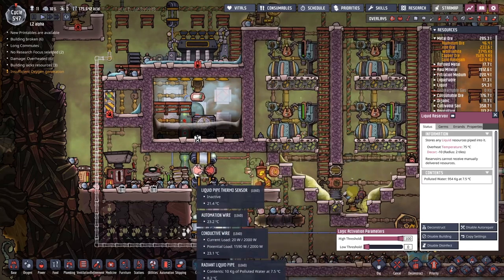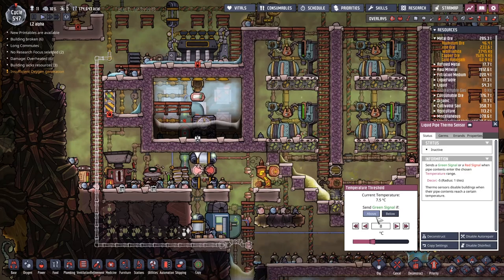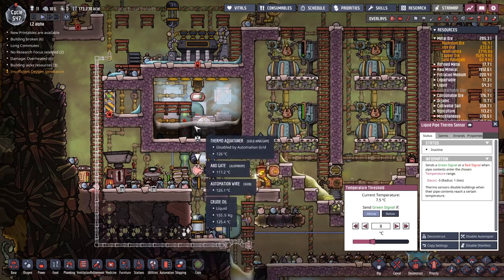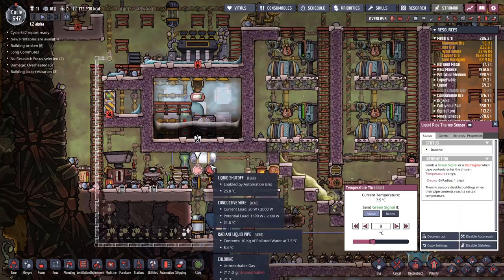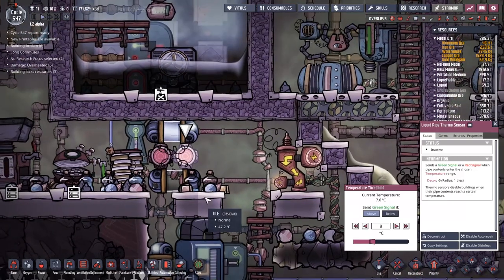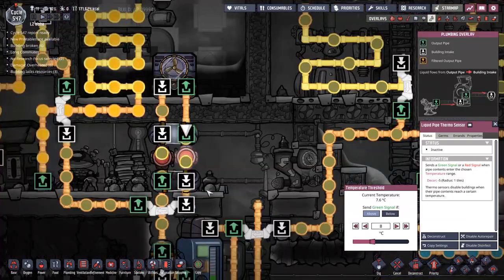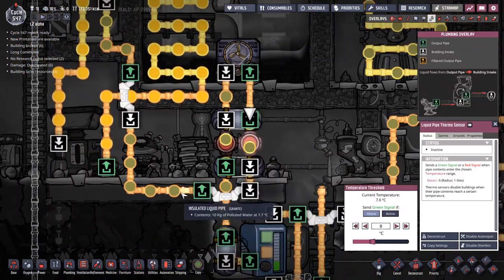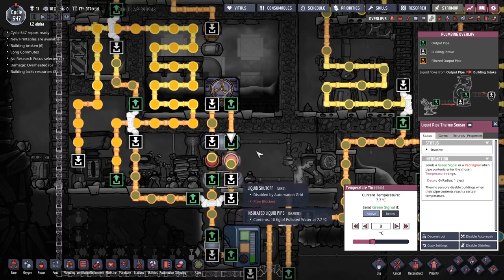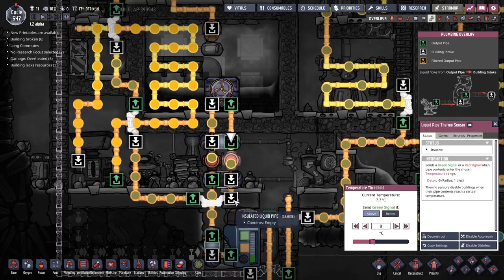We've got liquid coming out of here. The first thing it does is check to see whether it is too cold — if it's too cold, it comes back around and doesn't get chilled. But if it's not, it goes up and gets chilled. Then on the way back down, it looks to see if it's too hot. This made sure that the liquids coming out of here were about 7 degrees as opposed to being chilled down more or getting too hot.